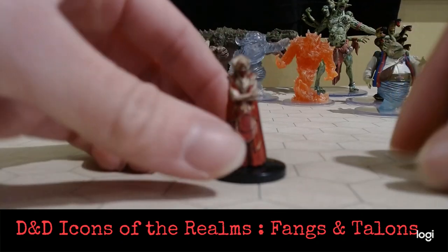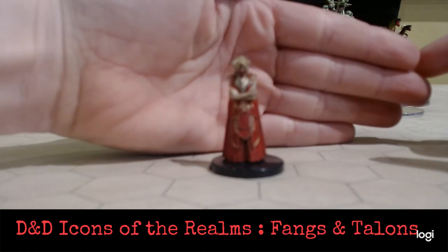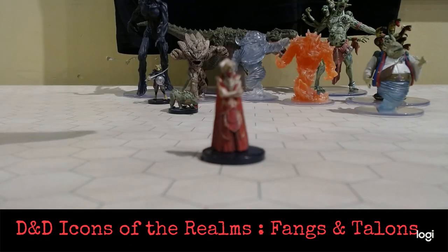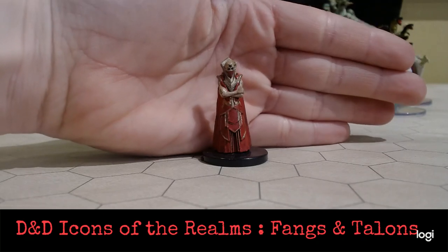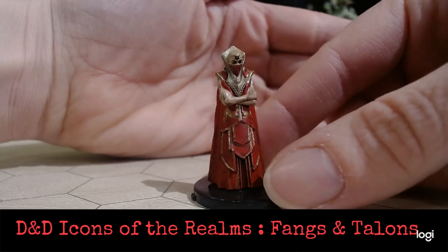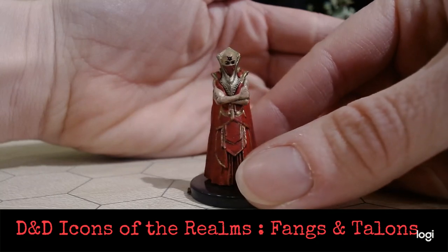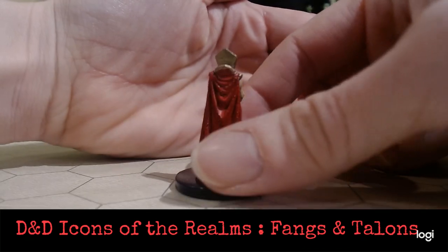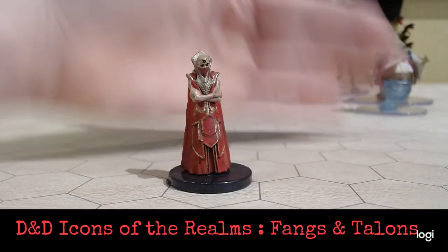Now we have our Thayan Apprentice. Let's see if we can get this in focus. We've got this bald-headed little guy here — looks like a cross between something from Street Fighter and Doctor Strange. Interesting looking figure. I'm going to do a quick pause here so we can get some battery power to our laptop.